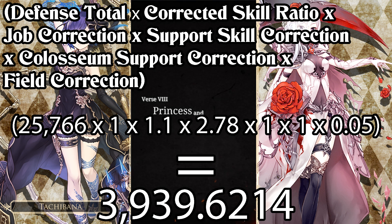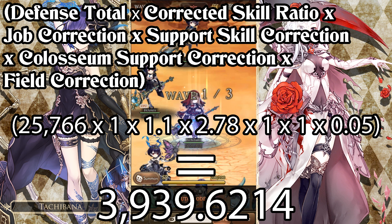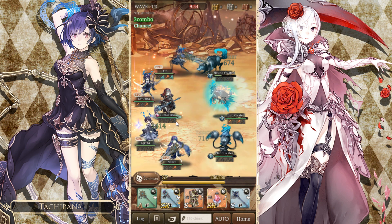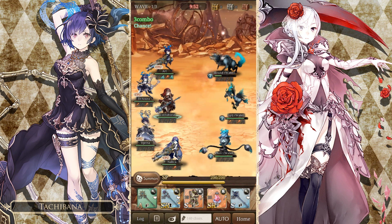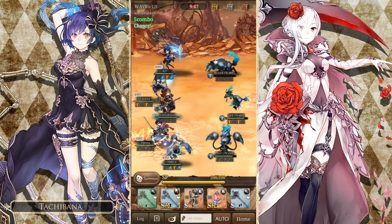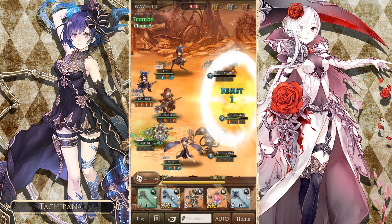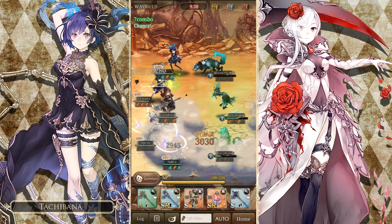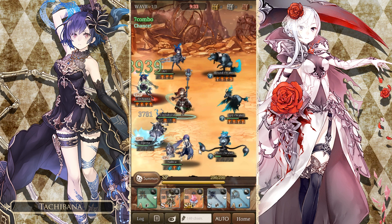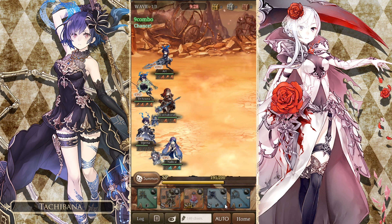Keep in mind that skills that heal two targets will have slightly lower ratios than skills that heal one target. I'm going to wait until my party members get a little bit lower and then try to heal them. Let's heal — and as you see: 3,939. That basically proves that our numbers are accurate.